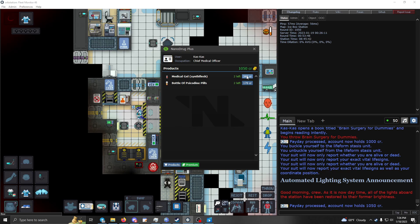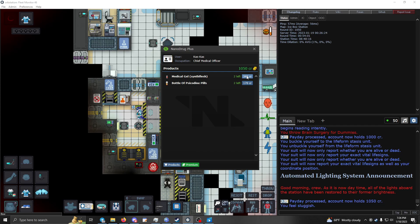Synth flesh is a combination burn and brute med, but it also deals toxin damage above a certain health threshold, so limited use. The biggest use is when a miner gets dragged in and they've been burned to a protoplasmic husk — you can't revive them in that state. Heal all their damage but they'll still be a gray blob. Apply synth flesh: either two patches of 40 units each, or combine both bottles in a beaker, splash it on with their clothes off — that'll bring them back from being husked.